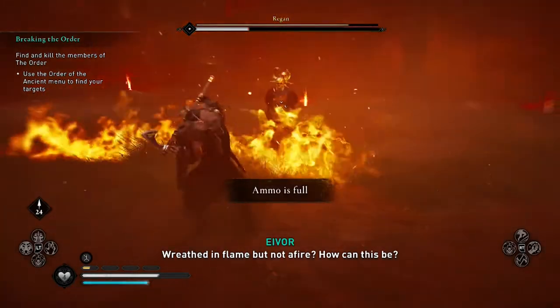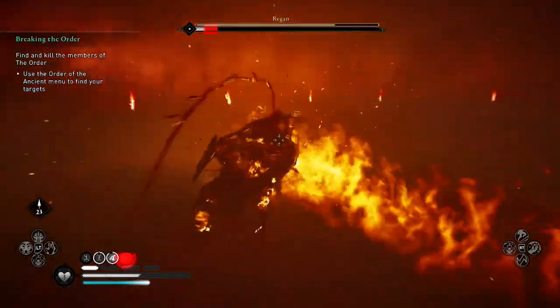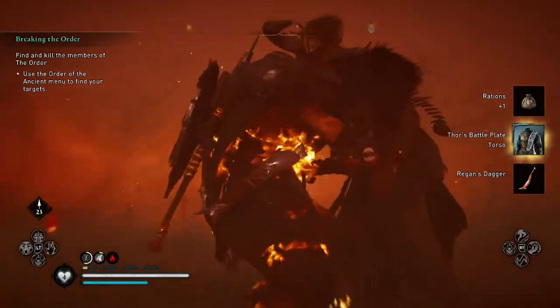The strategy remains the same as Goneril — keep your distance and use your Brush with Death skill when you can to deal loads of damage. With her defeated, you'll unlock Thor's Battleplate and Regan's Dagger, which we will use later on.